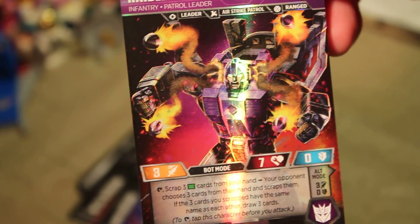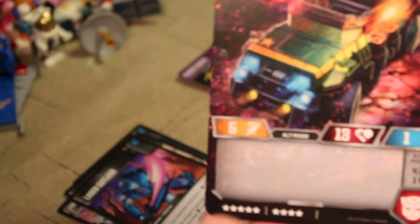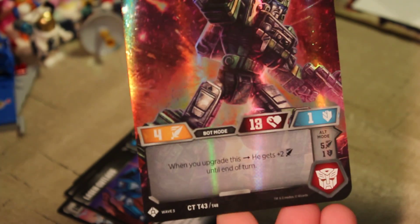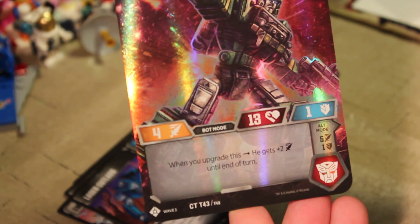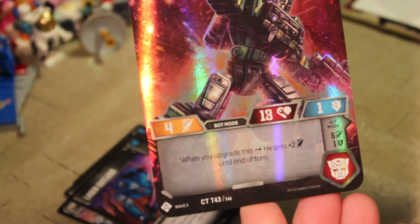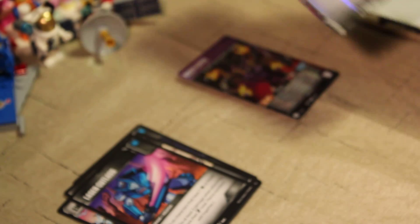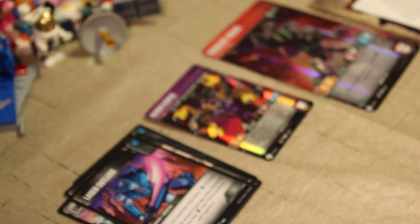Our small character is Raider Visper, which I have — there's his alt mode again. Our big character card is Autobot Sergeant Hound. I don't know if I have Hound yet — he is a common, number 43. He has nothing in his vehicle mode, but his bot mode is: when you upgrade this, he gets plus two attack until end of turn. That's pretty good — he's already got four attack.